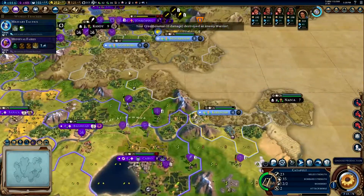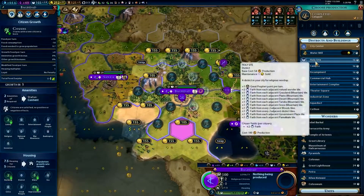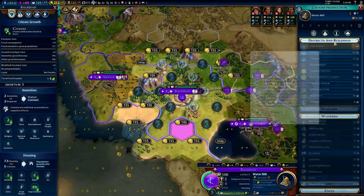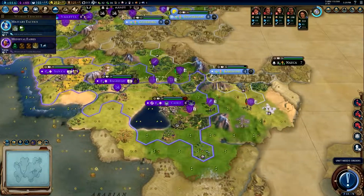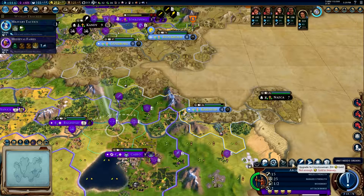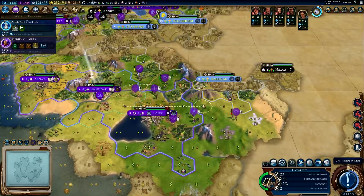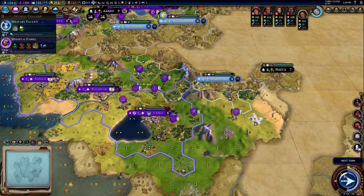You're never going to make it over here in time for this war. Baghdad — let's do a water mill for production. Can we promote anybody? It would be you if we could — couple more turns yet. We're going to bring this guy over here, finally something that can do some damage.